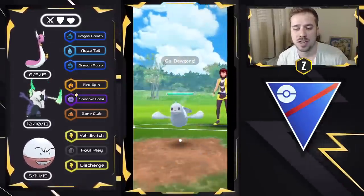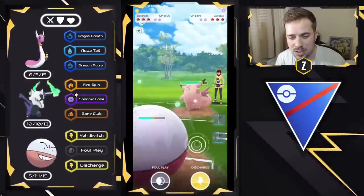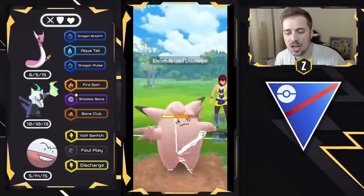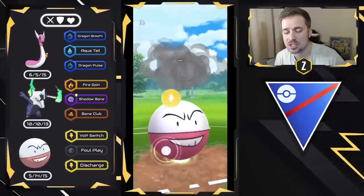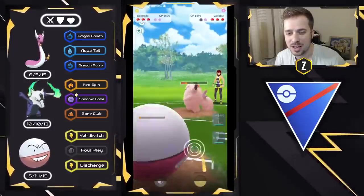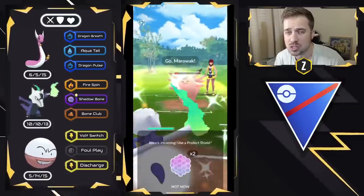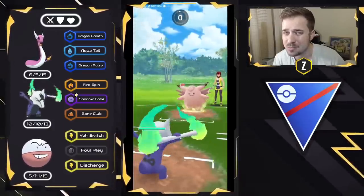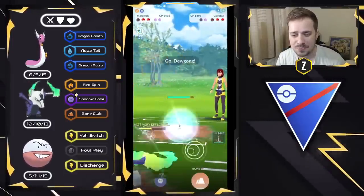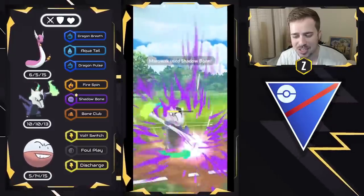We've got Dewgong on the lead — we swap right away into Electrode to get ahead on energy. They bring in a Clefable, and I think this is a Double Charm team, so this is going to be tough. We go for Discharge, doing neutral damage against Clefable. We get another one in time, which either flips the matchup or gets the shield — but I need Alolan Marowak to essentially 1v3, taking out Dewgong and their second Charmer. They unfortunately have a Psychic, which does a lot of damage, leaving us at 50% health. Things are not looking good.